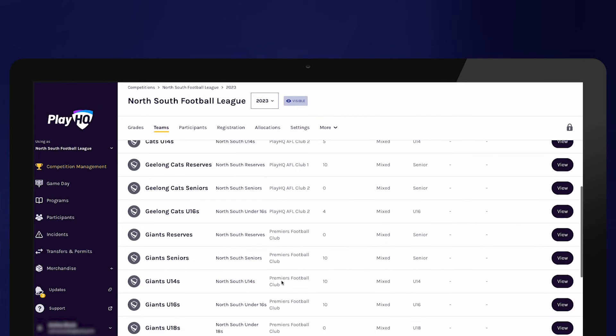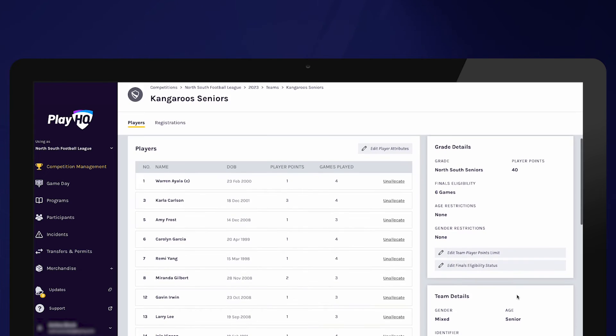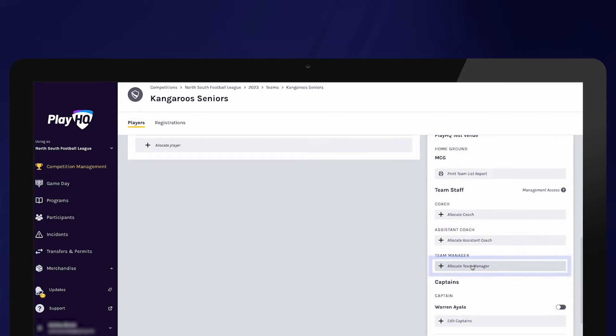To grant team management access, navigate to teams and select view to open up the relevant team. Scroll down and on the right hand side of the screen, select allocate team manager.